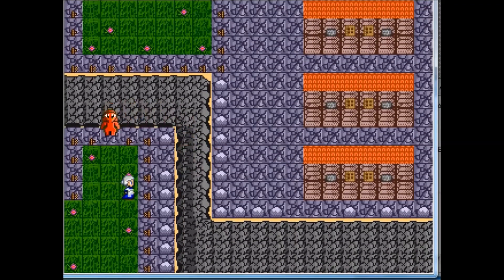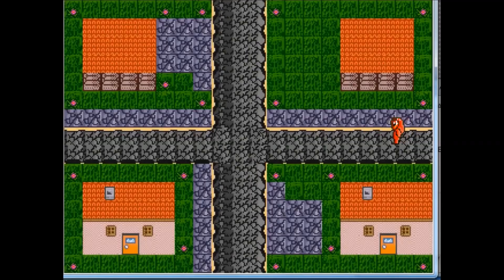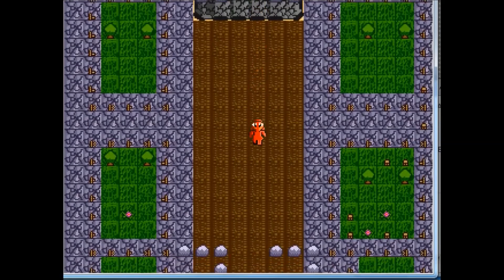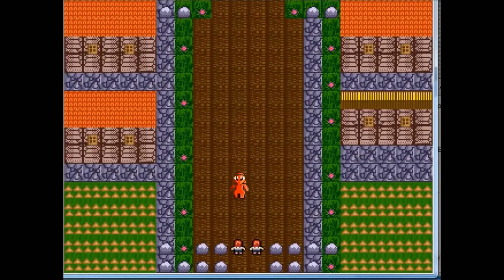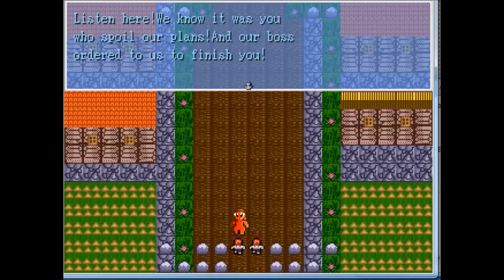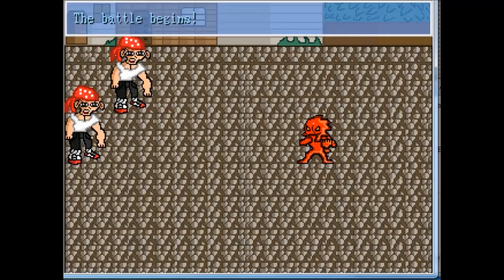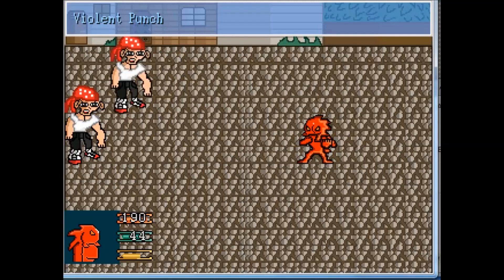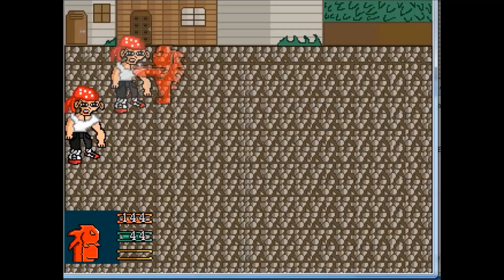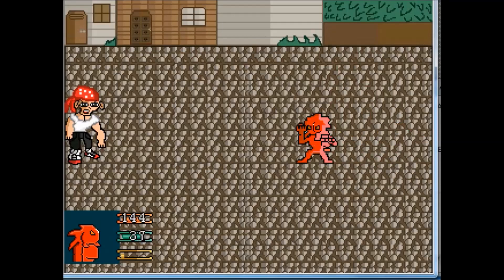That guy is a painted one. Obviously, what you need to do is go after him and the other guys you will find now. These are Midget Bandits. You need to beat them. They are the natural attribute.